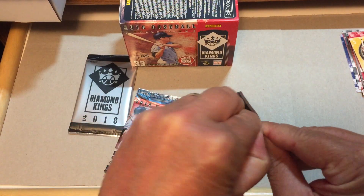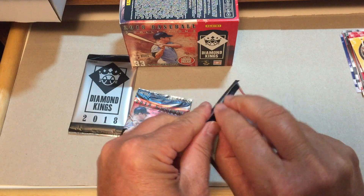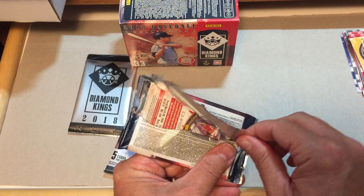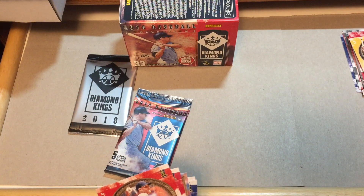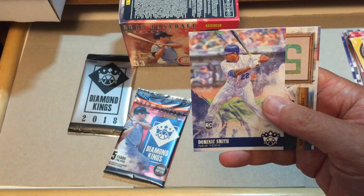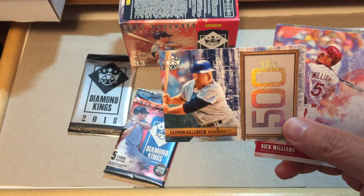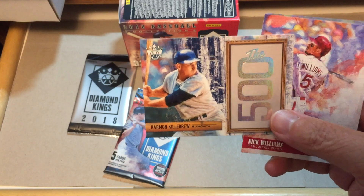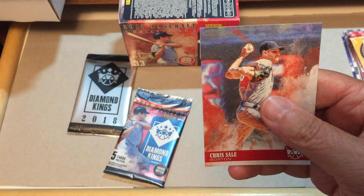Two more of the regular packs and then we'll open that bonus pack when we get to that point. Either I am weak or these packs are strong. Earl Averill. Dominic Smith. Harmon Killebrew — the 500 Club. The Big Klu — actually the Big Klu is Kluszewski. Nick Williams. And Chris Sale.